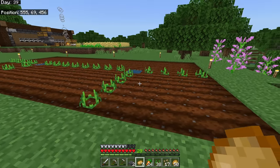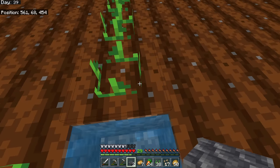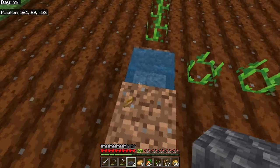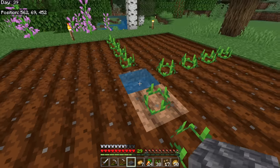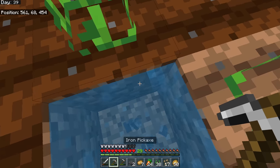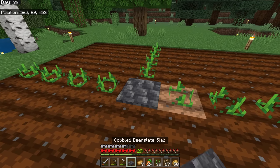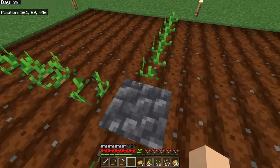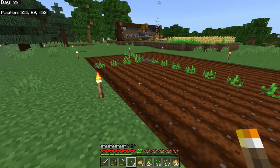Eight spaces between water sources will allow you to properly space out your farmland to get the most out of the area you're using. You don't want to just leave water open, because when you jump out you can accidentally break your crops. If you put a non-full block — like a slab on the top half — over the water source, the water stays and you won't fall in.